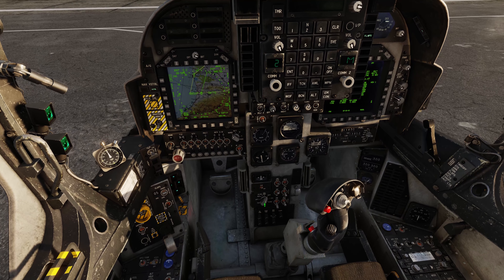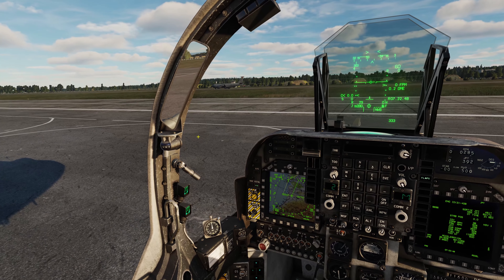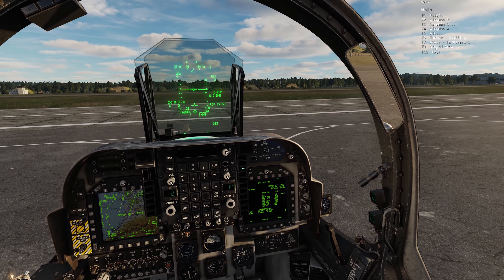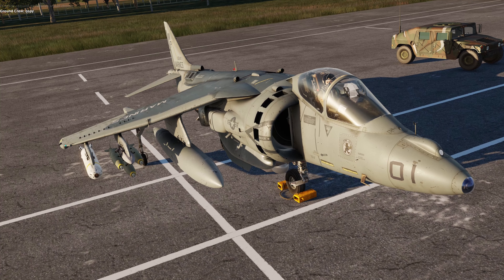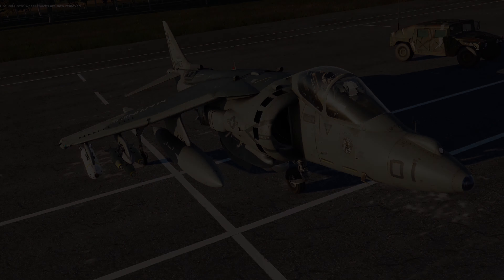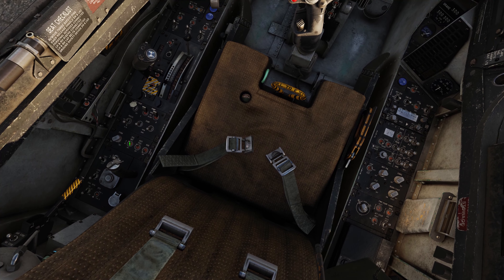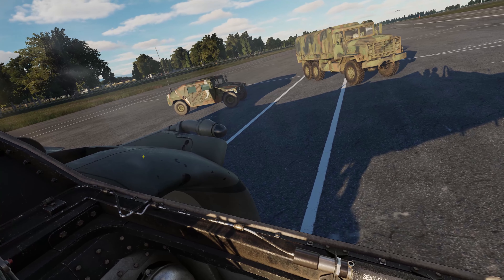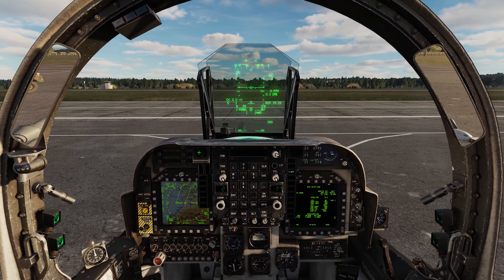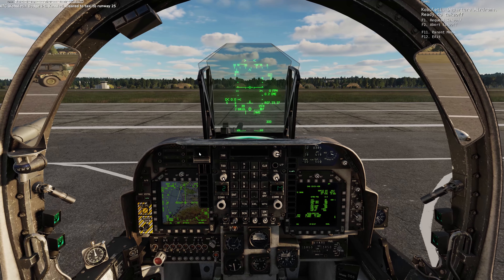Alignment complete. There goes our tanker. Getting the crew to remove the wheel chocks. This jet has so much thrust she's ready to go — all we've got to do is pull off the wheel brake and we'll start rolling. Get all the lights on and start moving. Dodge 1-1, ready, clear to taxi to runway 25.